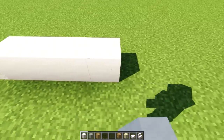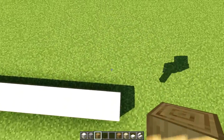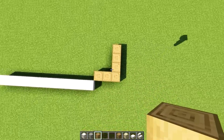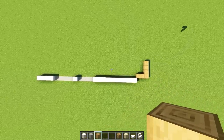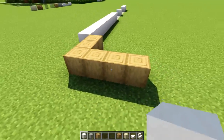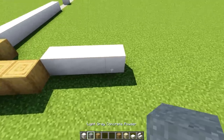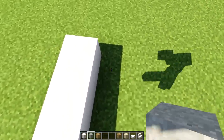Using the stripped oak logs, do one, two and three — and one, two and three upward — like this, so you should be having this shape. Back on the smooth quartz, make sure you have three blocks from this side and four blocks from this side. Let's start in this corner and count one, two, three and four. We're going to have a window which goes all the way through the structure.